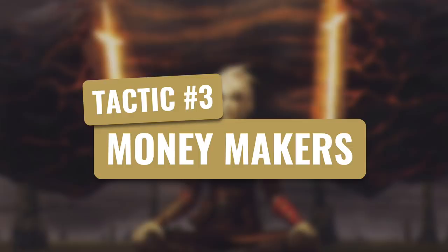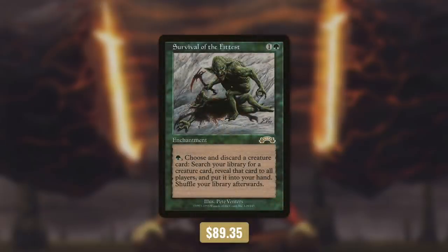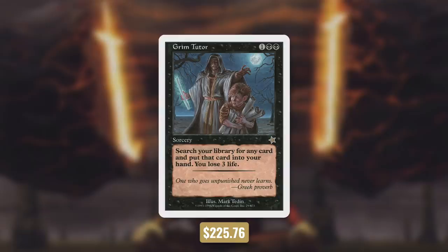Let's move on to our third tactic: money makers. First up we have Stoneforge Mystic, which gets us expensive equipment. Then there's Survival of the Fittest, which gets us expensive creatures. Next up there's Imperial Seal and Vampiric Tutor, which get us any card on top of our library for the cost of 2 life. Now even though Vampiric Tutor is an instant, I prefer Imperial Seal because it's more expensive. And finally there's Grim Tutor, which gets us anything for 3 life.